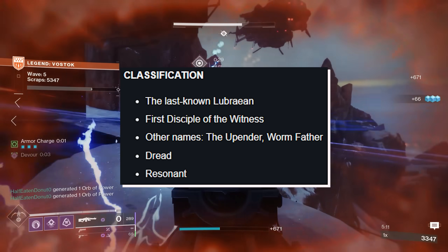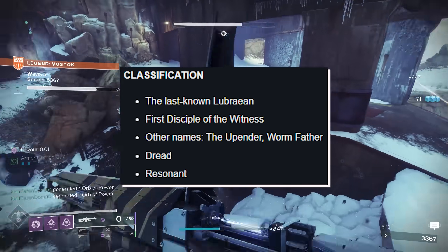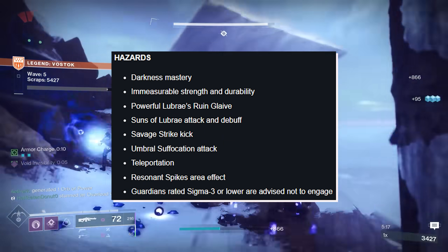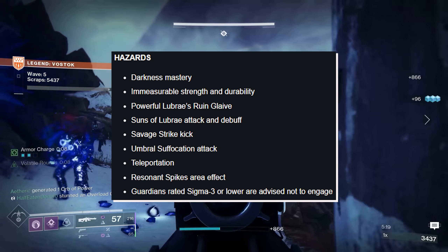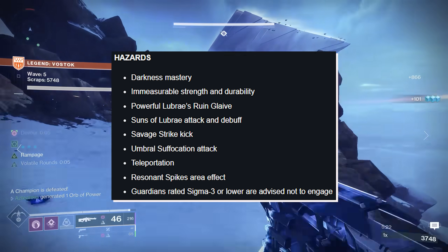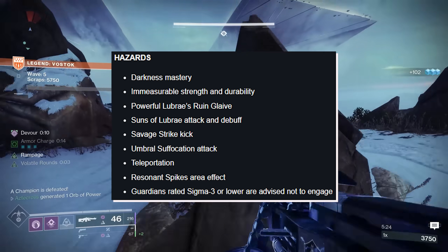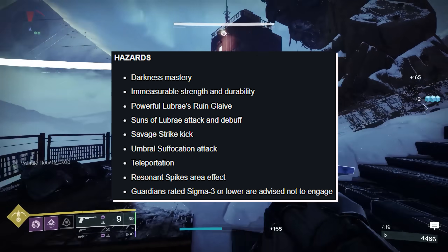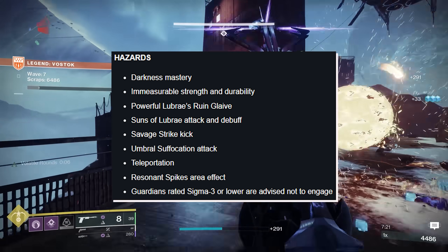Hazards include: Darkness Mastery, Immeasurable Strength and Durability, Powerful Lubrae's Ruin Glaive, and Sons of Lubrae attack and debuff, Savage Stride Kick, Umbral Suffocation Attack, Teleportation, Resonant Spike Area Effect. Guardians rated Sigma-3 or lower are advised not to engage.